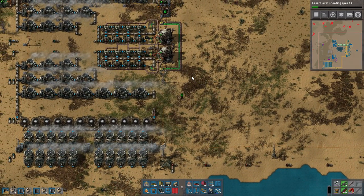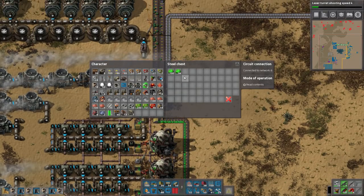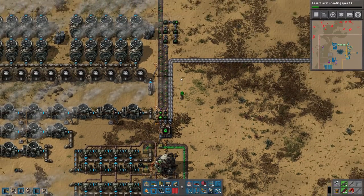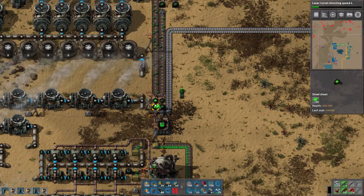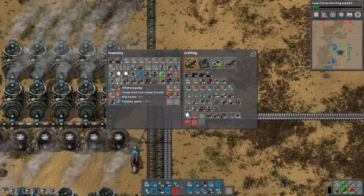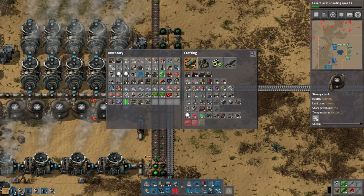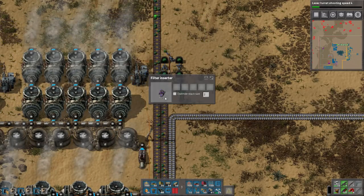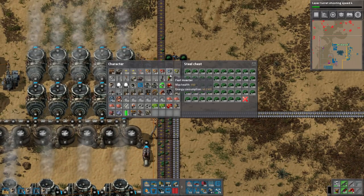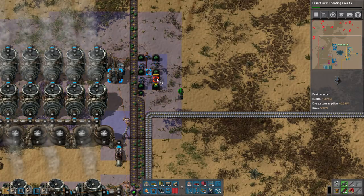We've got nothing else to do right now so I've decided we're upgrading our power supplies. If we look at our uranium-235, we actually have like two stacks of this. We're not exactly running low - there's 46 in the thing here to begin with. Let's go spin up some more reactors. I was apparently much better at producing uranium than I thought I was.